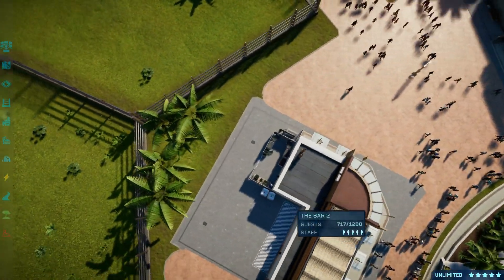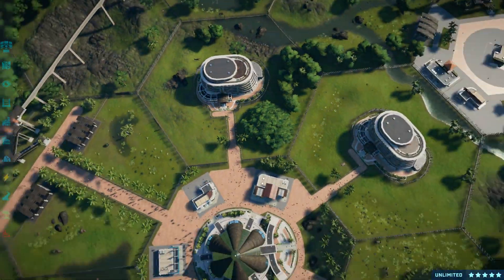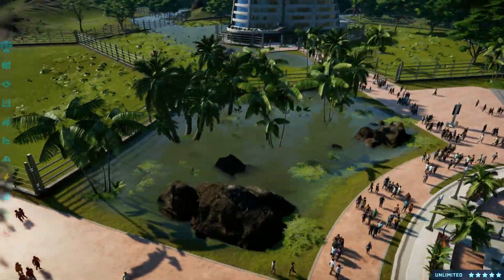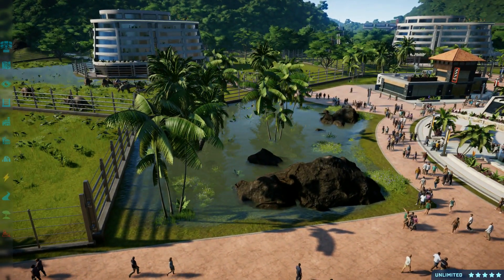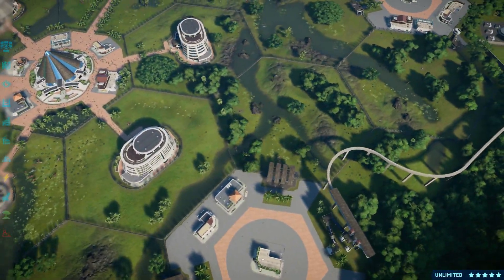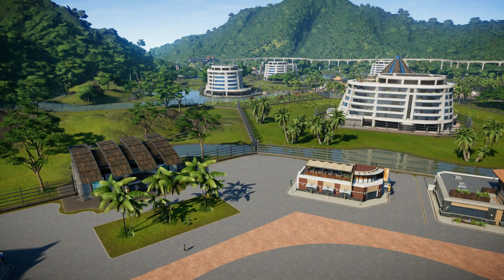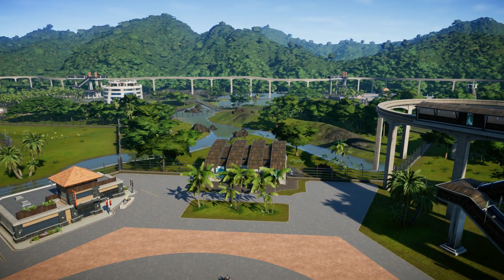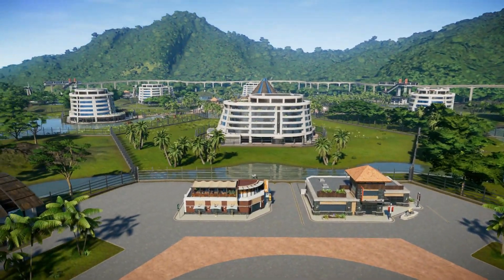I wouldn't do this stuff anymore — I don't know why I did the path like this, and I don't know why I didn't just fill in this point. I was probably just blown away by the scenery items, which were quite novel at the time. But all in all, I think it's a pretty nice park. For this tour, we're not going to visit every single hexagon or exhibit — just a quick overview, which I hope will inspire you to try something like this yourself.